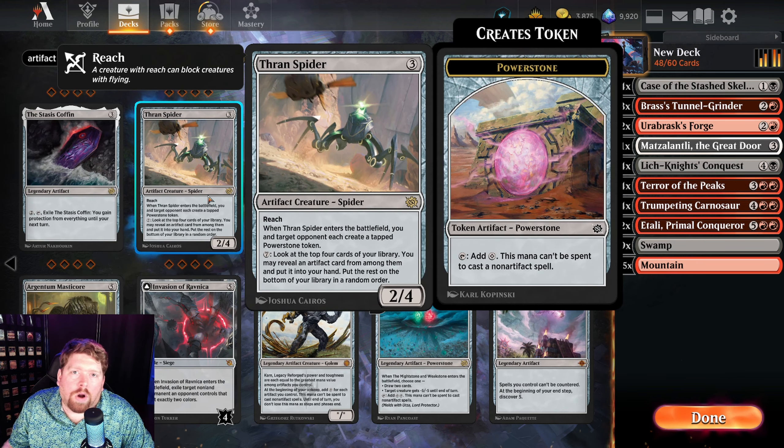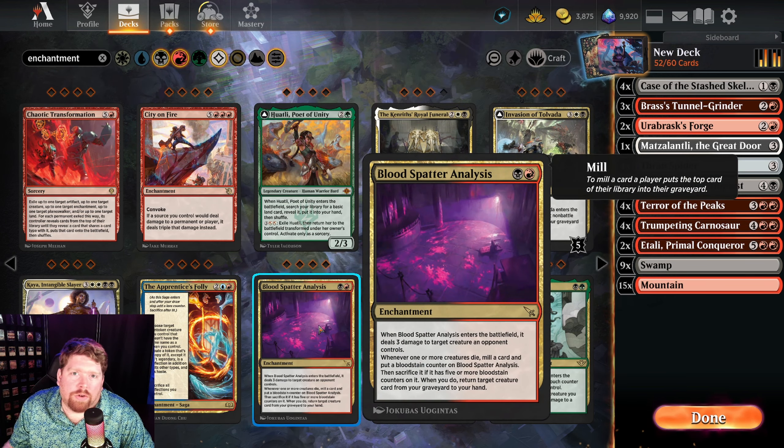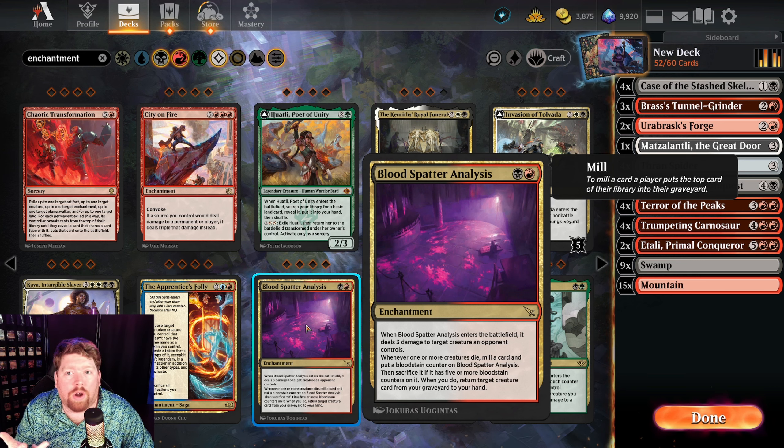I'm including four copies of Thran Spider because it's a good blocker with reach to deal with flying creatures, and it provides a power stone we can sacrifice for non-spell costs. Finally, I'm adding a couple copies of Blood Splatter Analysis — it's an enchantment we can sacrifice, it's a removal spell that helps us kill something on the battlefield, and it mills a card off the top of our library every time a creature dies. It's an all-star in a deck like this.